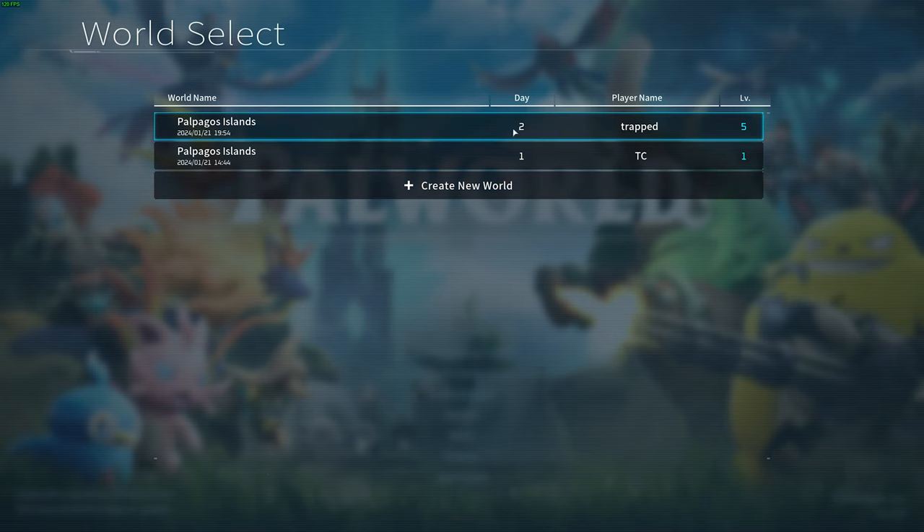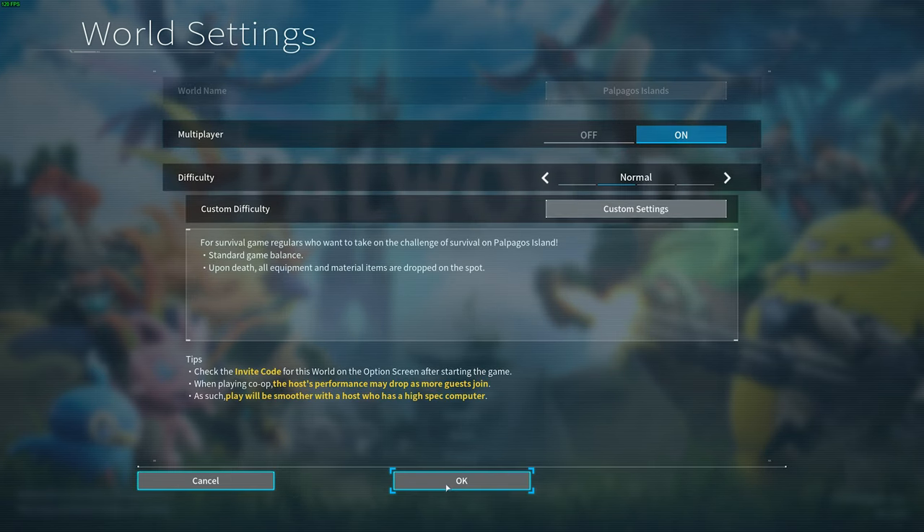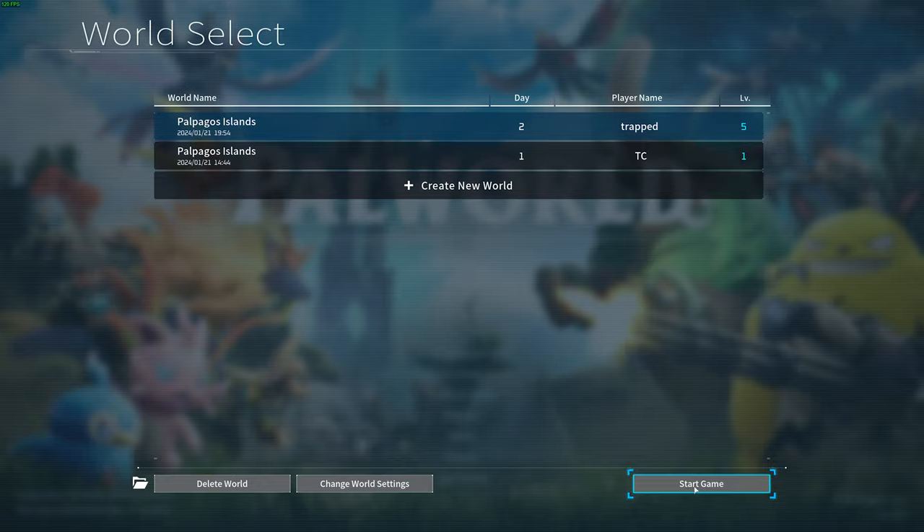Once you've enabled it, you can either create a new world or load up into an existing one with the multiplayer options enabled. If you'd like to modify an existing world, click Selected, then choose Change World Settings, and make sure that multiplayer is enabled here. Click OK, Confirm, and Start Game.